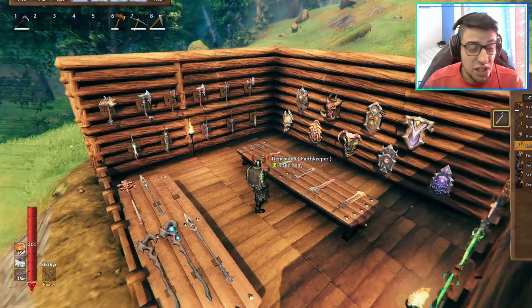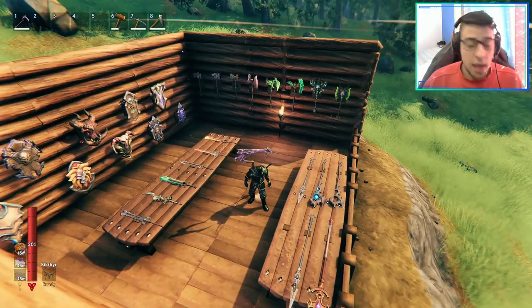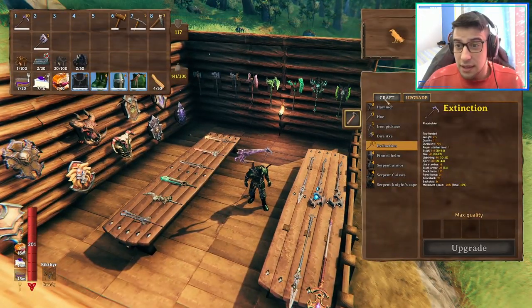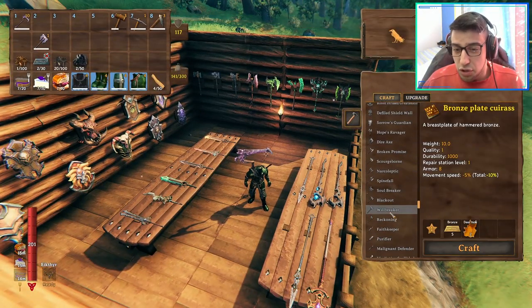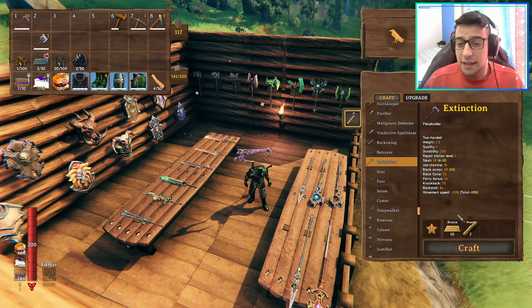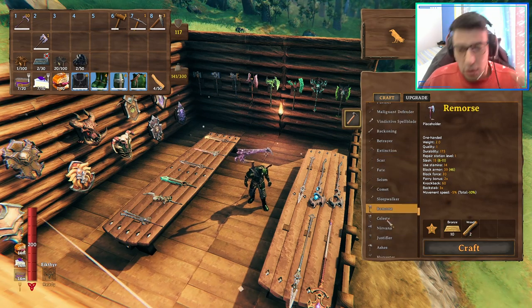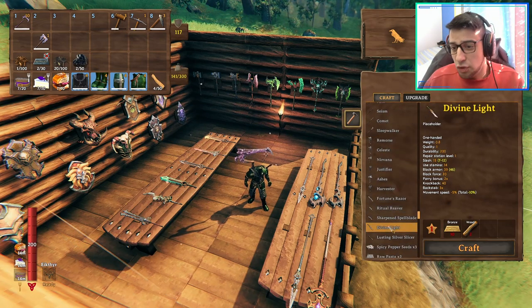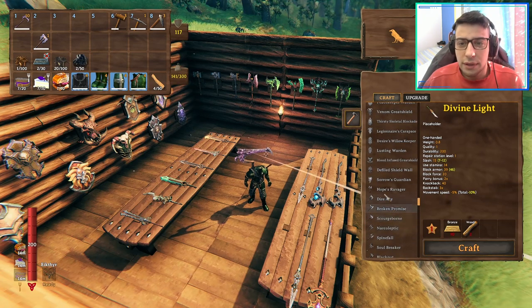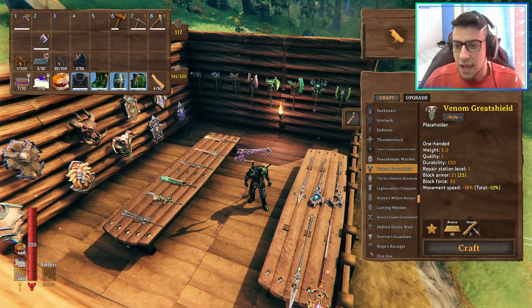I'm gonna use the Extinction at max level because I like to one-shot things. How do you craft the Extinction? Let me show you really fast — bronze and wood, that's it. And if you want to craft the Fate, the axe, or the sword, it's the same thing. All the shields and all the weapons added by this mod are crafted with bronze and wood.